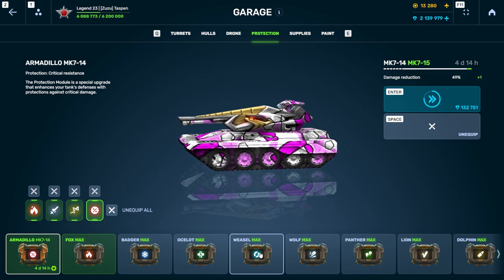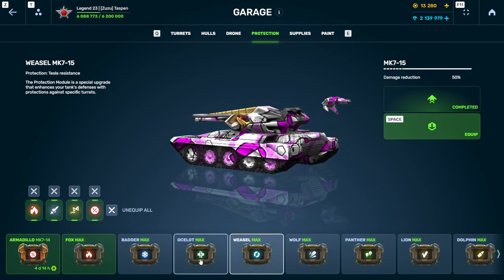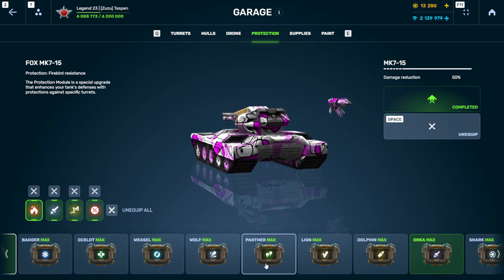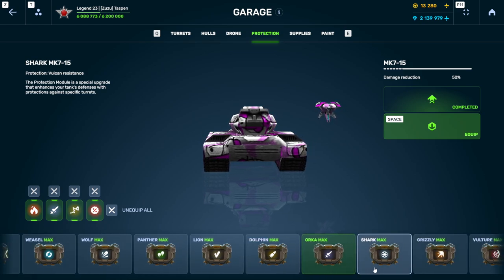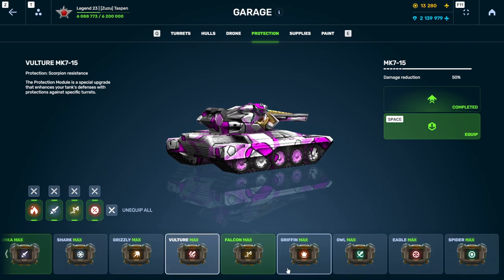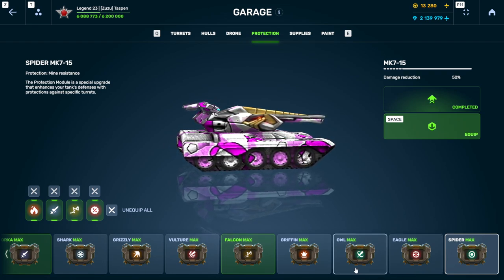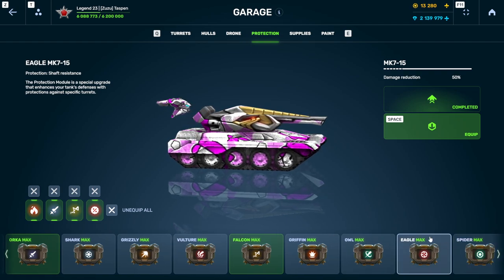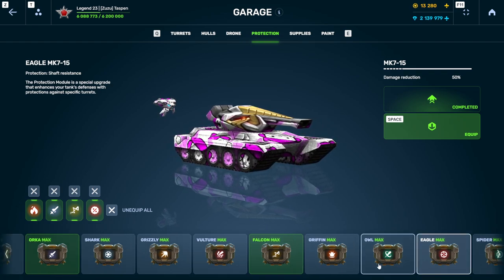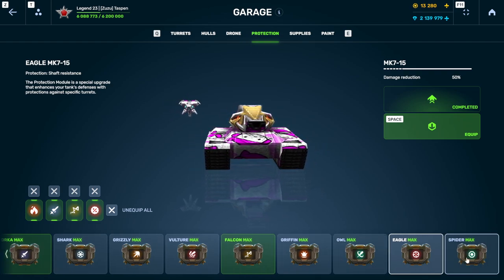For protections, focus on what you're mainly seeing in battles. You're probably seeing a lot of Hammers and Teslas. You're probably seeing a lot of Firebirds right now. You're not going to see many Acidas, Freezes, Smokey players, or Vulcan players. You probably want to focus on Thunder and Scorpion. I wouldn't really focus on Mine Protection — Mines don't do that much damage, and it's going to be critical damage anyway so protection won't help much.